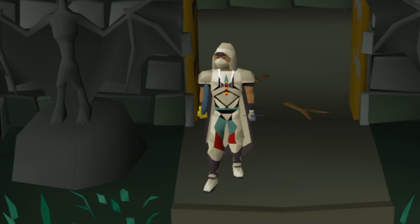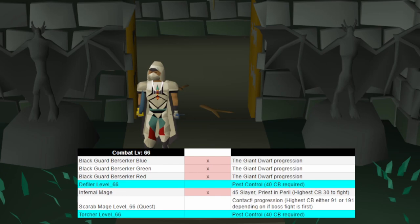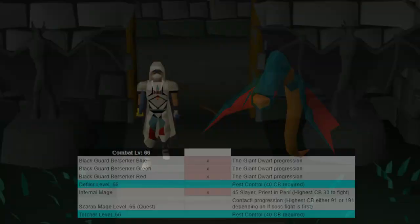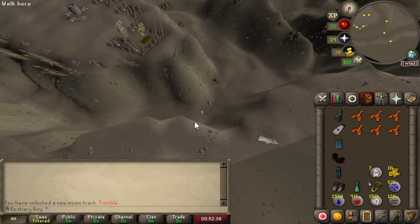Infernal Mages down — or at least that's what I'm calling them. That said, there's not much left for us that we can kill in this combat bracket at the moment. We've got the Defiler, which we're still not able to do since we can't do Pest Control yet. The Scarab Mage appears during the Contact quest, but the quest prerequisites require killing at least a combat level 91 monster first. And lastly we have the Torture, which is also a Pest Control problem.